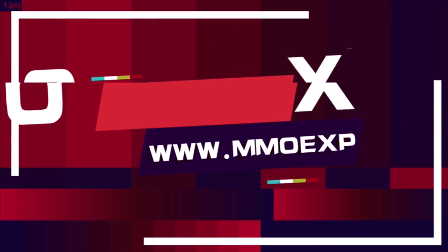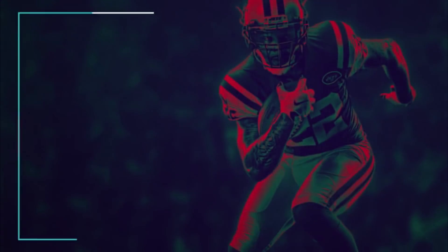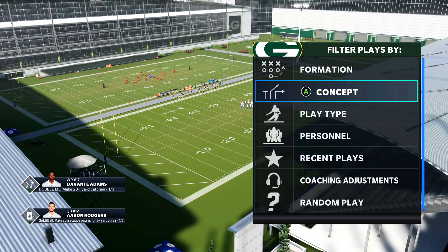This is the only place you need to go if you need cheap and fast coins to build your god squad. Hands down they have the cheapest prices. Make sure you go to mmoxp.com and use code wolf for five percent off. Link is in the description.